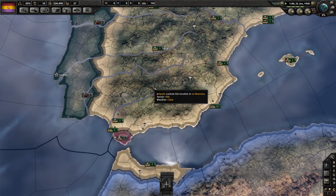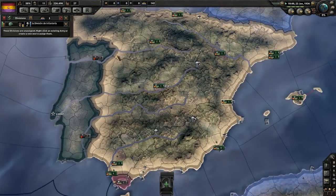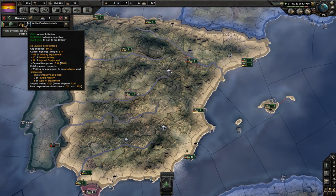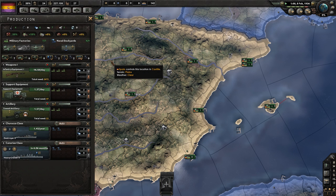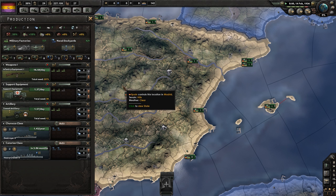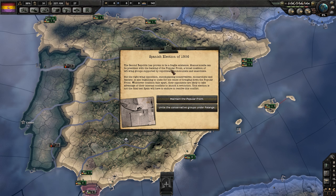Our armies are scattered around — there seems to be a nice peacetime deployment. They're trained. 81% fighting strength — waiting for equipment to be produced: infantry equipment, towed artillery, support artillery. Are we actually producing enough of that? Not quite at all. We definitely need more factories, but we don't have any yet. We'll have to wait for our focuses to come through. This feels important — time to pause.